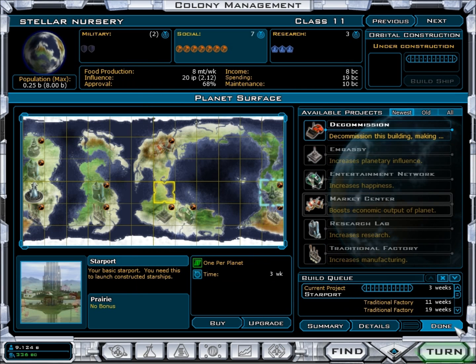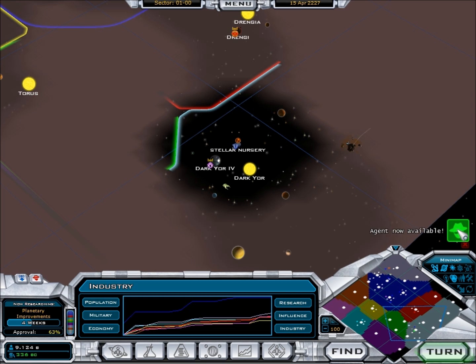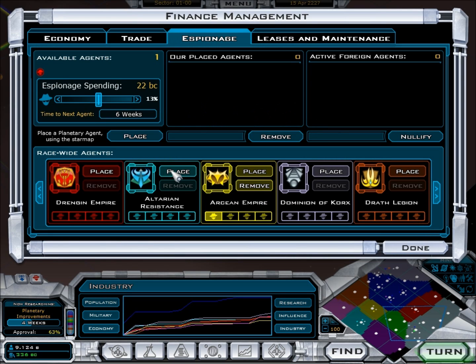I don't want to actually spend that. Right now it will take three weeks for a starport. With the agent, you basically want to fill up all four spaces, which just makes it so that espionage goes faster for each empire if you fill up, instead of just going one at a time.